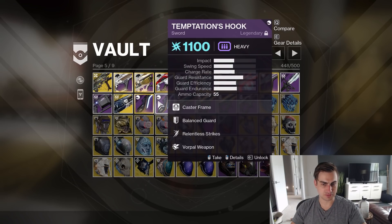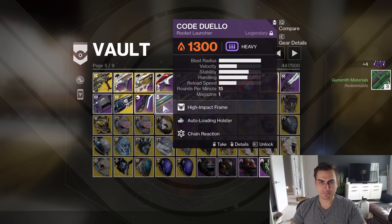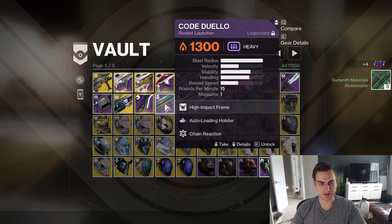Relentless Vorpal, Temptation's Hook, and Relentless Vorpal — all right, I don't need two of these. Code Duello — I have so many Code Duellos on my characters. I don't think I need Autoloading Chain Reaction.